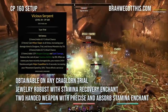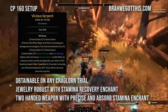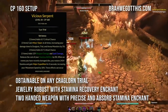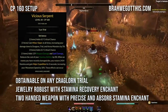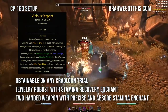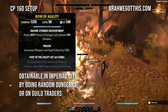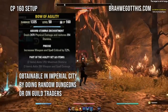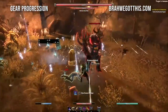The next set is Vicious Ophidian from the Craglorn trials — so good. It gives Minor Slayer at all times, increasing damage to dungeon, trial, and arena monsters by 5%, adds crit chance, reduces stamina ability costs, and when an enemy you recently damaged dies you restore 2454 stamina and gain Major Expedition for extra speed. For jewelry use Robust with stamina recovery enchants, and for the Two-Hand weapon use Precise with absorb stamina enchant. The Bow of Agility with absorb stamina enchant and Precise trait gives max stamina — I'm not using an arena weapon here to keep this as easy as possible.